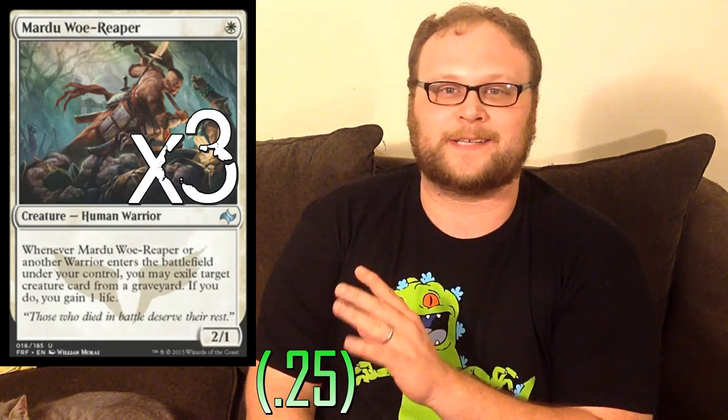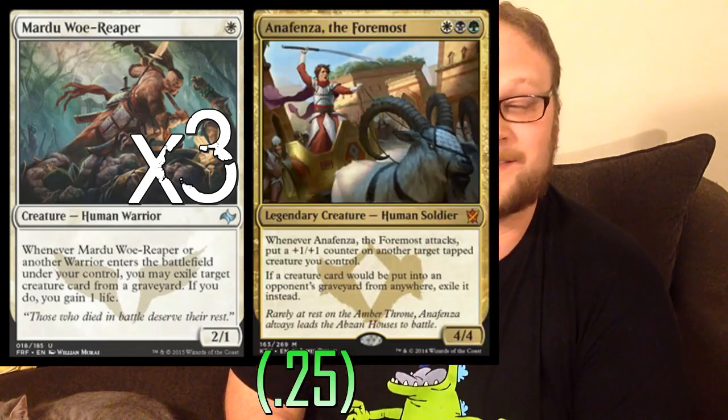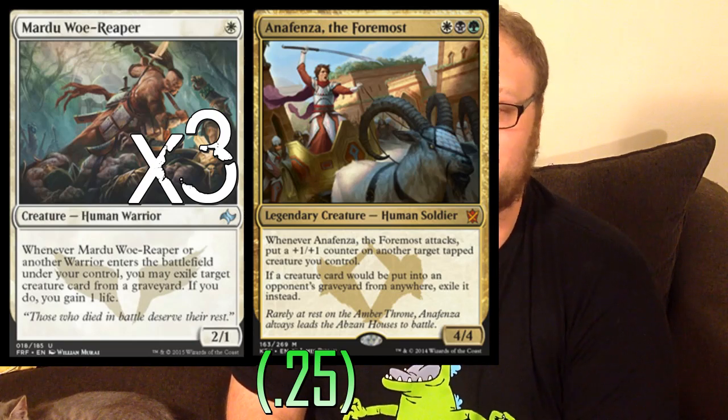Still in the 1-drops — we're playing 7 overall. So let's play 3 copies of Mardu Woe-Reaper. The reason we're doing this is it's about as close as we get to Anafenza. That's a very relevant ability with things like Den Protector and Tasigur around. Sure, it doesn't really hurt Jace or anything, but you can remove the Jace from their graveyard — that's not a bad thing at all. With things like Tasigur and Den Protector running around, something like this really helps with all the graveyard manipulation going on in the format.